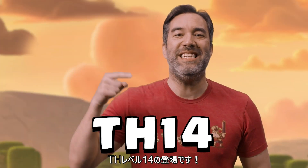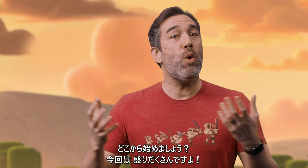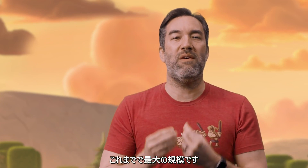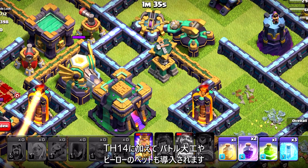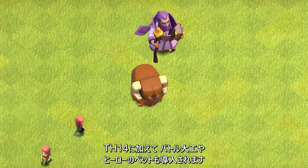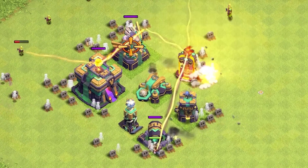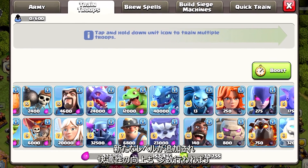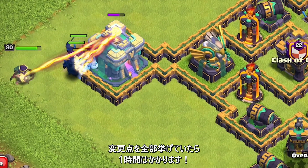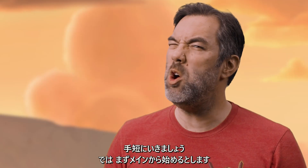Town Hall 14 is here, and we're gonna talk about all the cool stuff coming in this update. Where do we even begin? This update is massive — it's one of our largest updates ever. We've got Town Hall 14, Battle Builders, and Hero Pets. We've got new upgrade levels for buildings and defenses, new troop levels, and so many quality of life improvements it would take about an hour just to list all the changes going into the game.